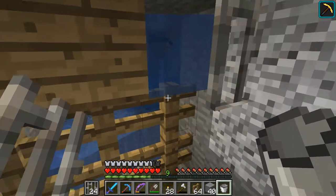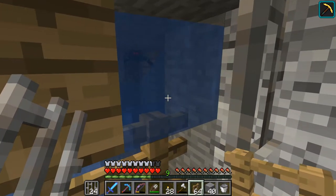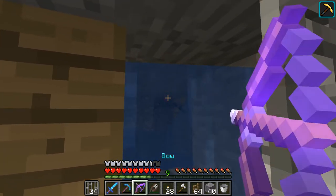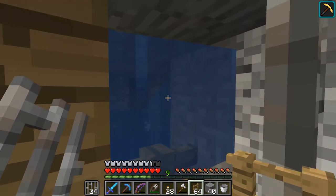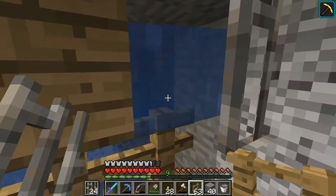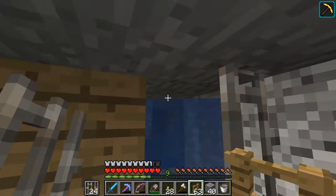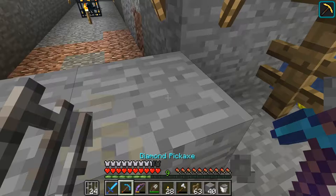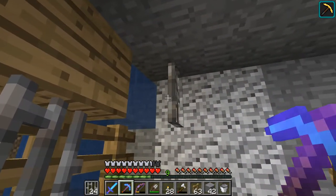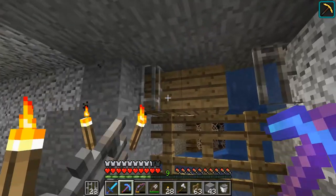I am actually able to waterlog the fences, which helps. So sometimes I go ahead and put a fence right here, and then put the water down, so that way it pushes any spiders that are in this corner away. So I don't have to deal with that. And the other reason I have the iron bar here is because it prevents the water from flowing backwards and getting rid of all of my torches.